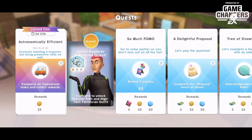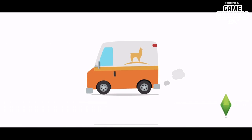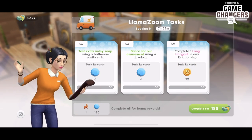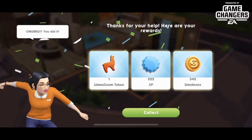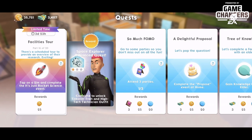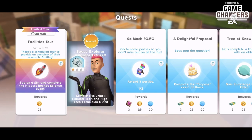Part fifteen, 'Astronomically Efficient' — anxiously awaiting a response but being productive while we wait. Complete all Llama Zoom tasks. That's number five — hopefully our last Llama Zoom. 'Spread the Word' costs 185 sim cash. Let's collect that and move on to part sixteen, 'Facilities Tour' — there's a scheduled tour to provide an overview of their research. Tap on a sim and complete the 'It's Just Rocket Science' event.